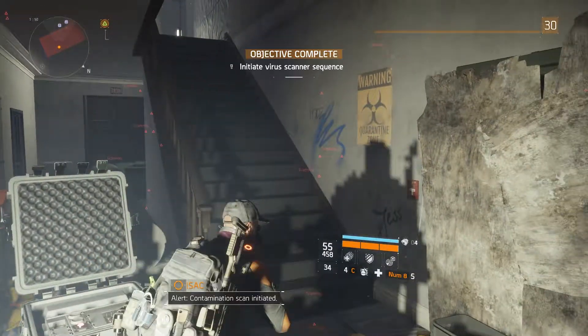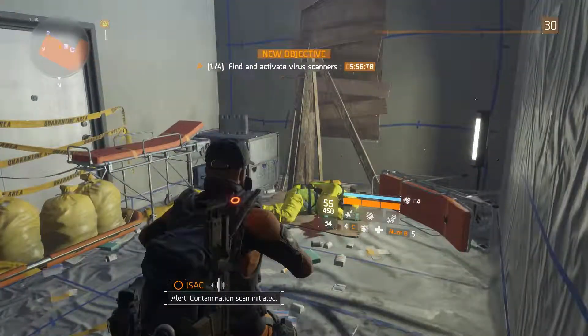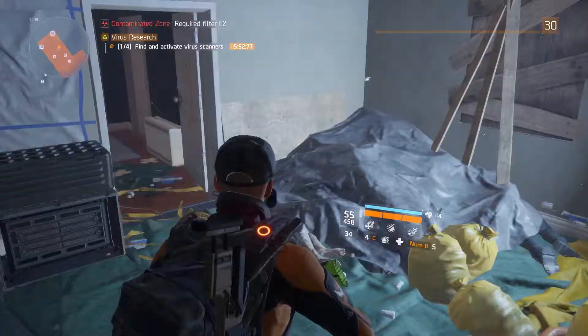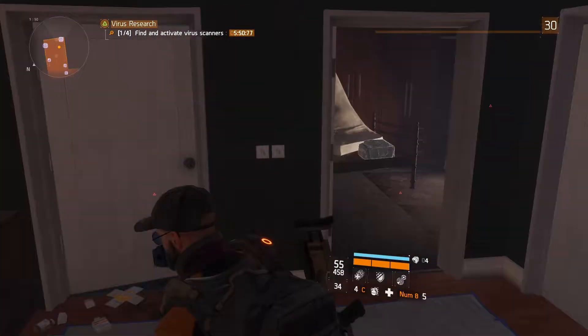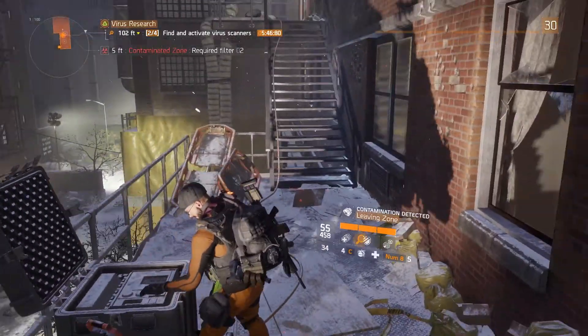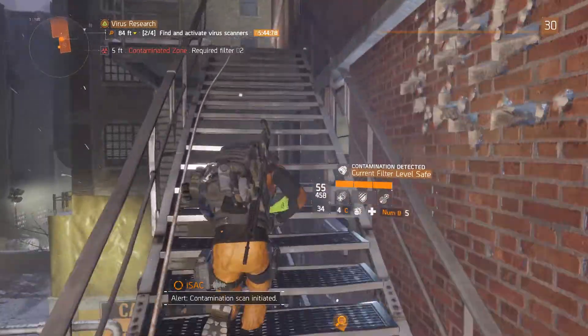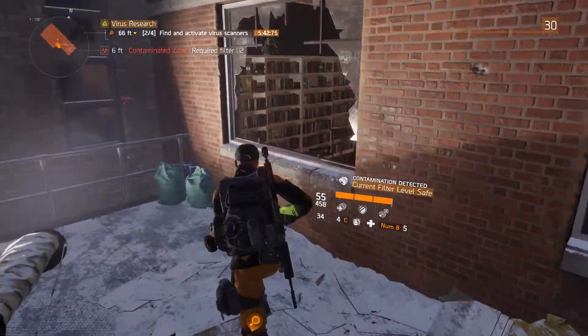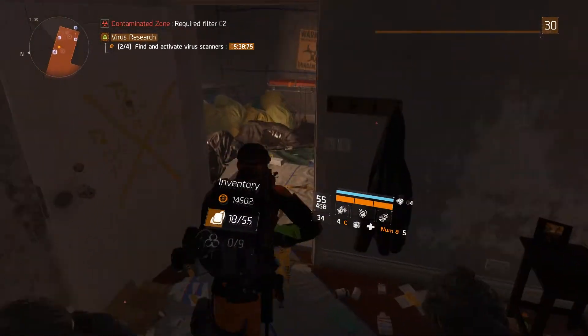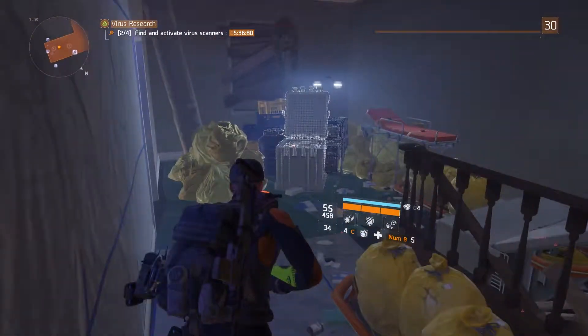This one actually doesn't take that long if you don't explore. Run up one and two flights of stairs, then run in here and straight on through. Jump through the window and grab the second scanner. Run up, through the window, out into the hallway, past the stairs, and grab the third scanner.